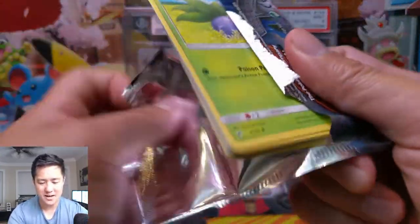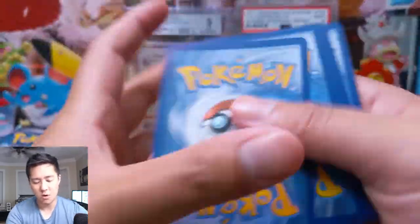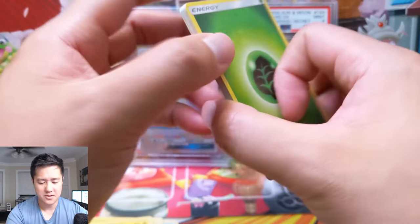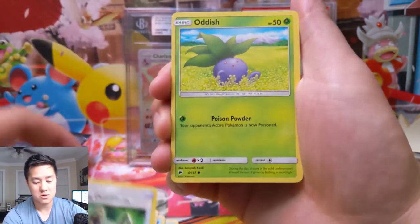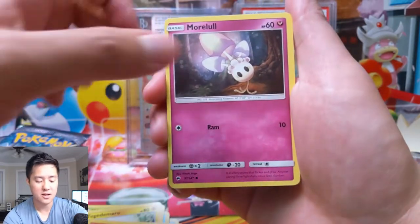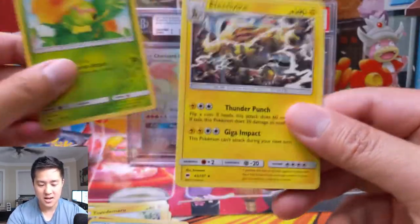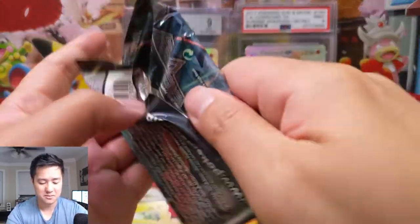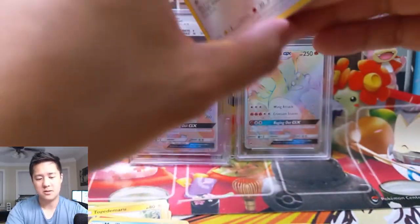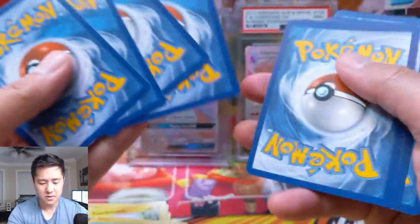Burning Shadows feels like a pretty well-rounded set, and because it has the Charizard it just gets opened very frequently. You've got the Ho-Oh, the Necrozma, obviously the Charizard — so many good cards. You've also got Guzma, Acerola, a lot of good supporters, and the dabbing Duskull which is super popular. From this pack we get a Caterpie, a Breloom, another Caterpie for the reverse, and an Electivire. The art on Electivire's a little busy — doesn't do it justice. So far nothing too exciting, we're into pack number three.